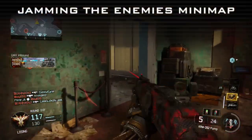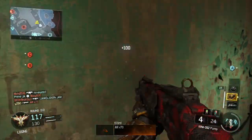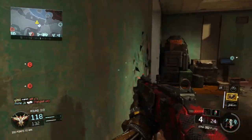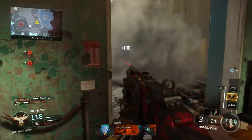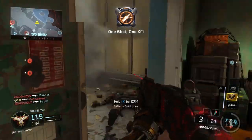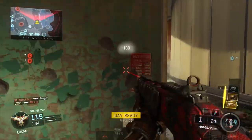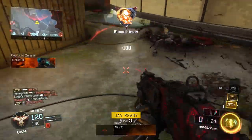Top secret number one: jamming the enemy's minimap. Most people don't know it, but the smokescreen can be a powerful offensive tool. If you throw a smokescreen near an enemy, they will lose all function of their minimap — that means UAV, enemy gunfire, your position. They won't be able to see anything on their minimap.